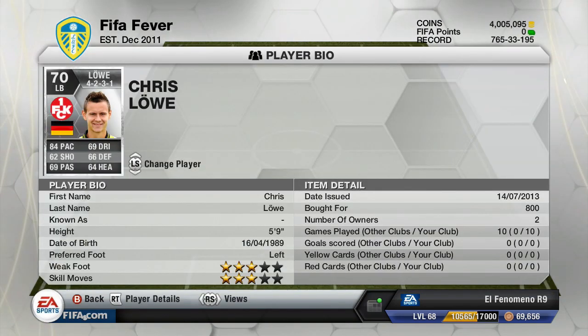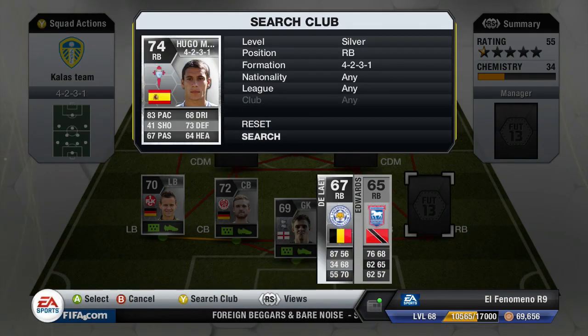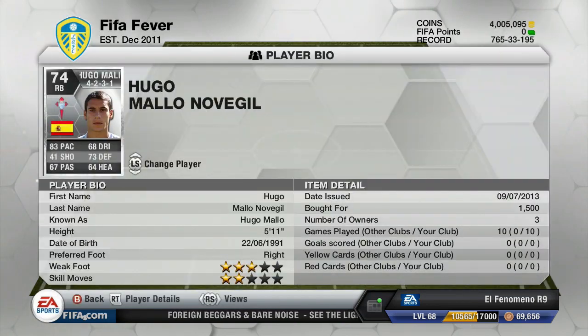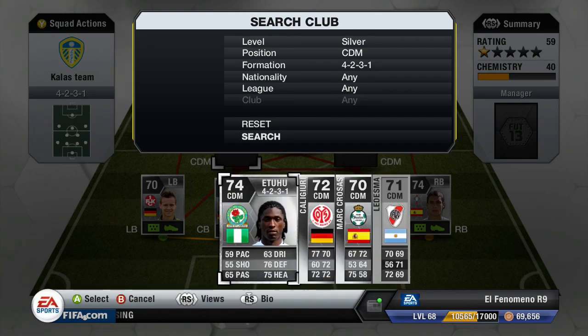The left back of this team is a player who moved from Dortmund to the Bundesliga 2 — I'm not going to pronounce his second name because it has that weird thing above the O, but he is a pretty solid left back. The right back is Hugo Mallow from Salto Vigo — a pretty decent right back with 83 pace, 73 defending, and he got me a couple of assists from corners.